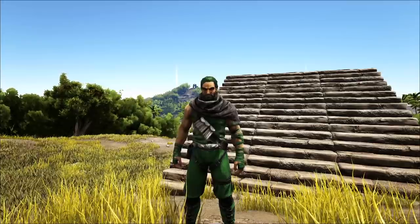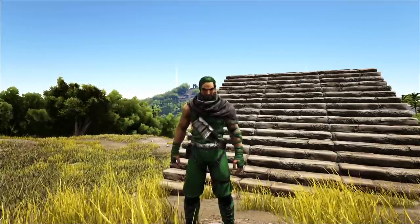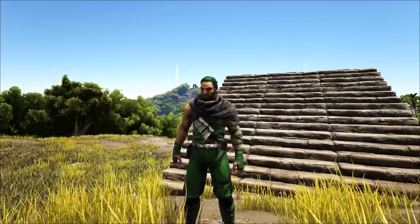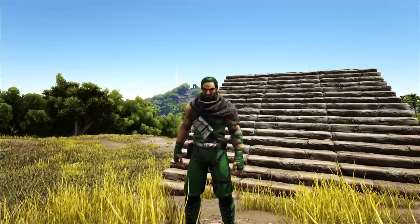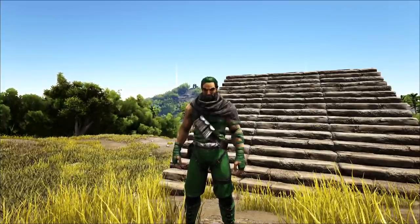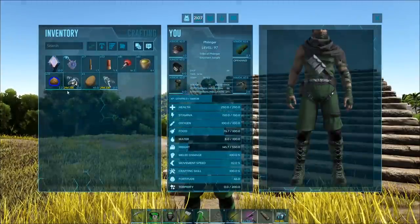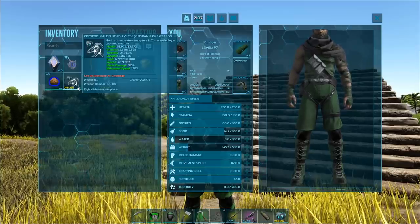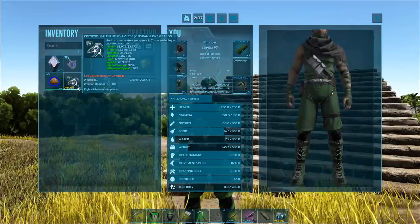C4, rocket launcher, anything that does AOE damage — grenades, stuff like that — they will take a Perlovia right out of the ground, just pop it right out there. My favorite way of actually getting Perlovias out of the ground is with the Euteranus. Their fear roar will just grab them and make them take off in the other direction.